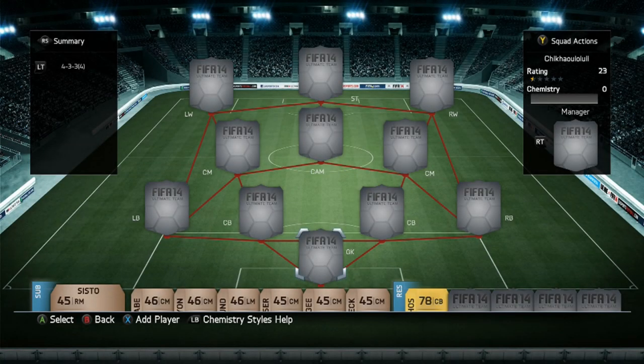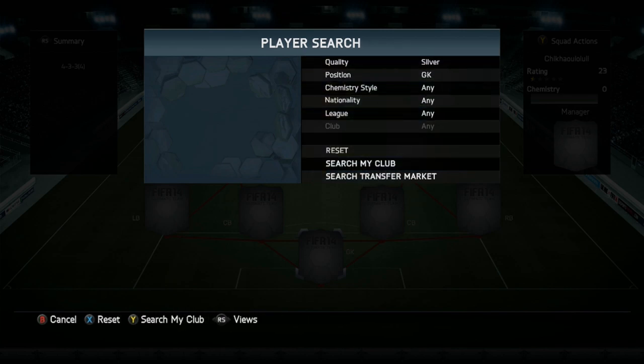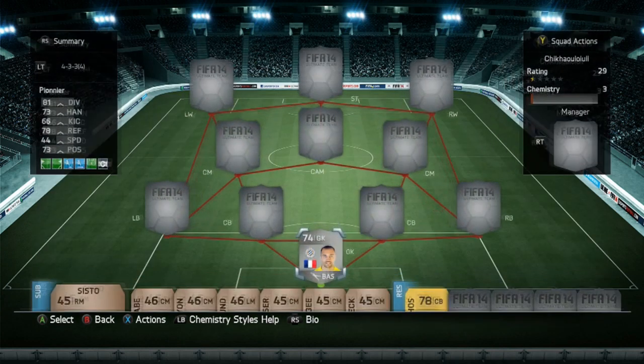Hey, what's going on guys, it's JamesMobster7 here and today we do have a FIFA 14 squad builder. It is a silver one with two 5-star skillers up top. In net we do have the French goalkeeper - we type in silver to shorten down the time - and that is Pionier. He plays for Montpellier in Ligue 1. He's got one assist, which is quite weird for a goalkeeper, from quite a long kick, considering he only has 66 kicking. But he is a pretty decent goalkeeper and only costs 500 coins.